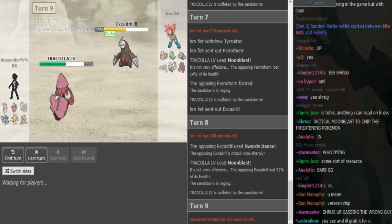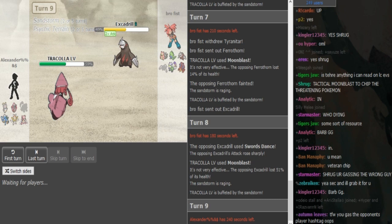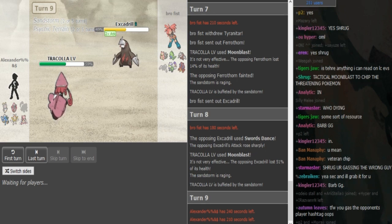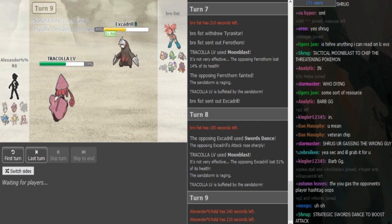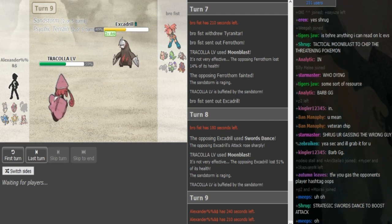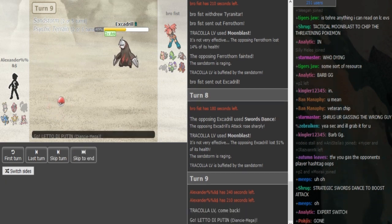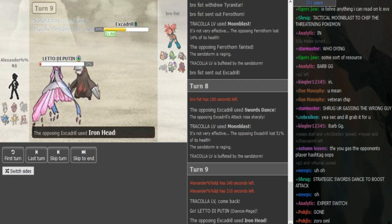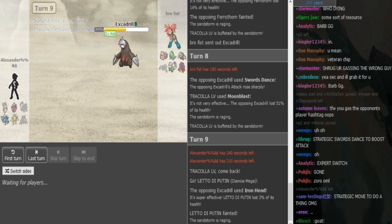It's probably a Comatose Trick Room Magerna with Fleur Cannon and Beam. He already has Kartana that beats Ferrothorn, HP Fire Diancie that beats Ferrothorn, and Specs Lele weakens Ferrothorn with Psychic anyway. So he doesn't necessarily need Focus Blast on his Magerna. And you have the Gyarados Z-move with Bounce — that's obviously also going to do a lot to Ferrothorn. So he sacks the Diancie, but he has four more Sand turns.